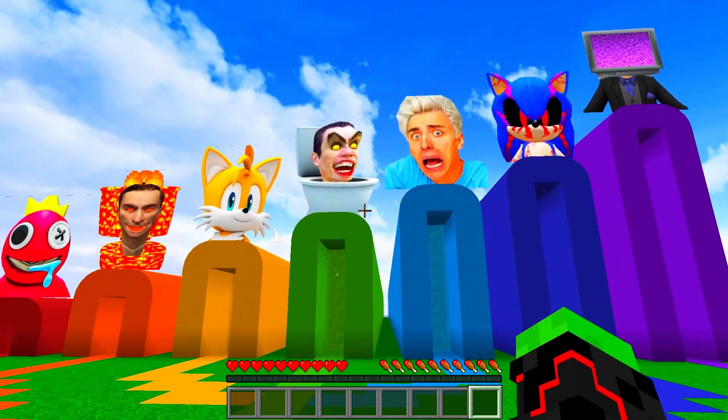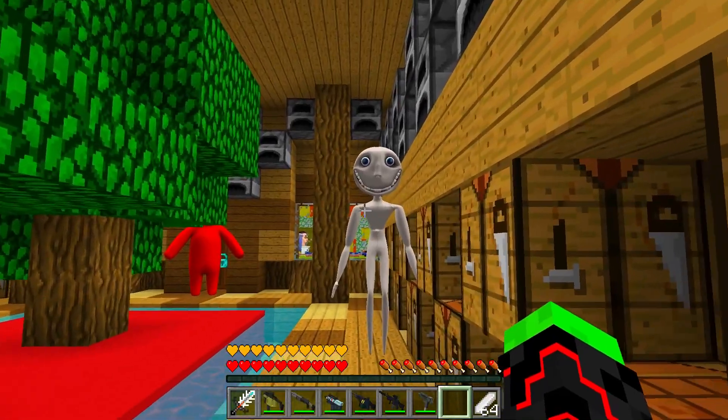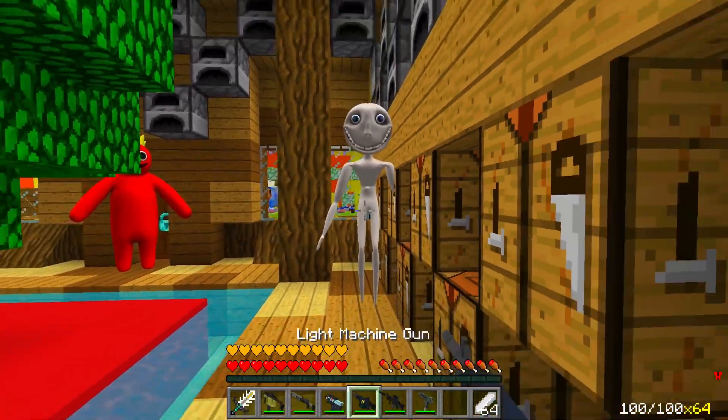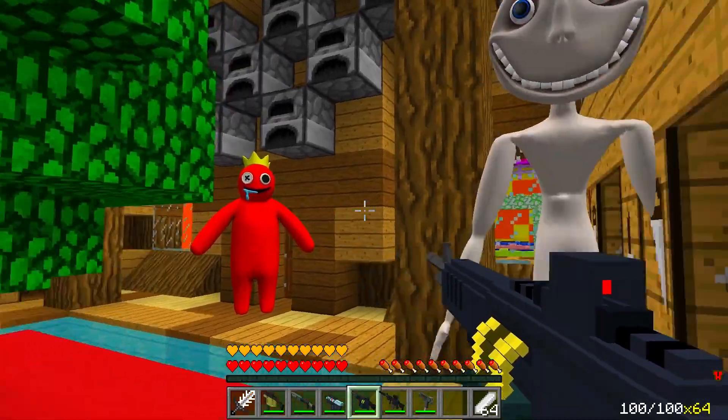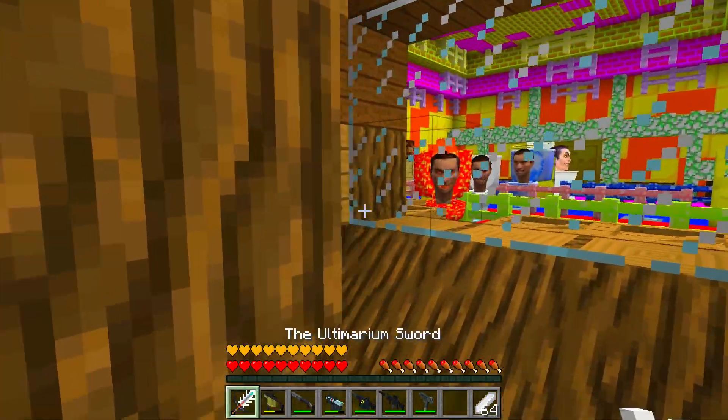I suggest we head over to this blue tunnel over here to Vlad's place. Let's go. I'm greeted by a man outside the window — he's got a lot of teeth and everything's straight. Do you go to the dentist a lot? Wow, rainbow friends — let's try to beat them all and pass these tests.